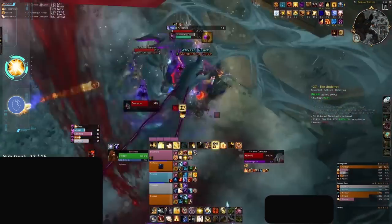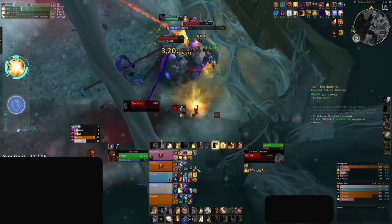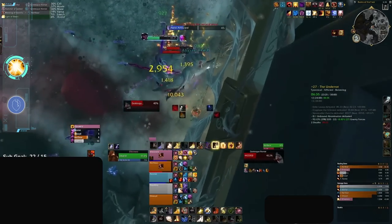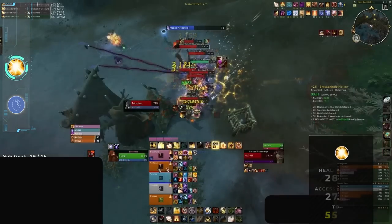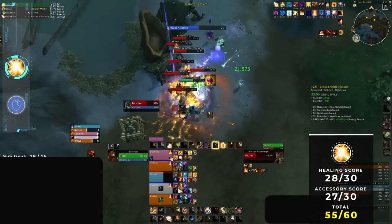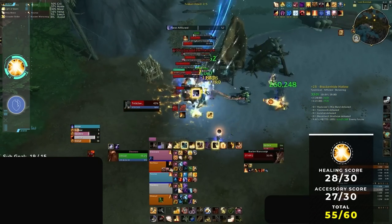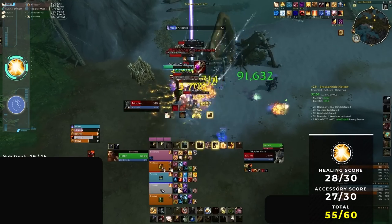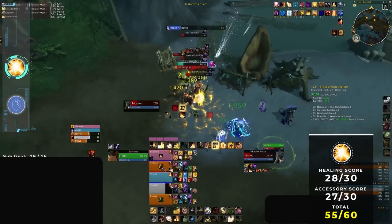The main strength of paladins in season 2 is that they are a jack of all trades, with tons of unique utility options that allow them to fit in with virtually any group. This alongside their durability makes them a really safe pick in the meta. The only noticeable weaknesses are their relatively low damage output and some mana struggles that require preplanning drinks throughout each run. But with a healing score of 28 and an accessory score of 27, holy paladins are the absolute strongest healer in the season 2 meta.